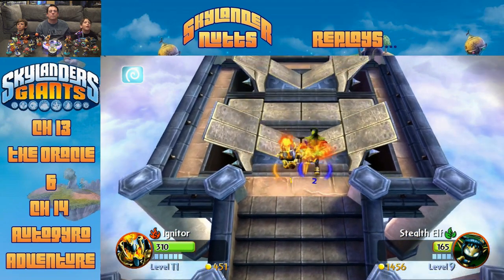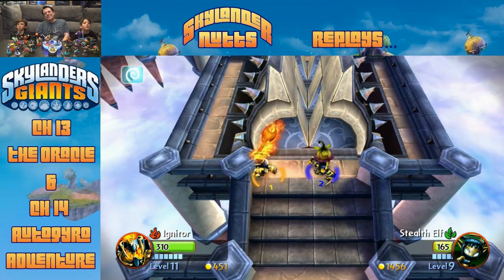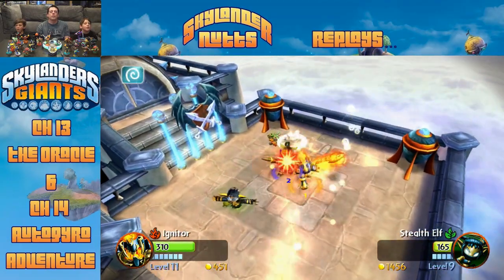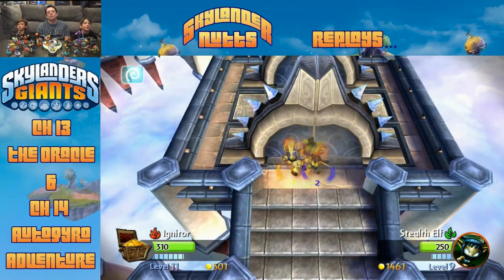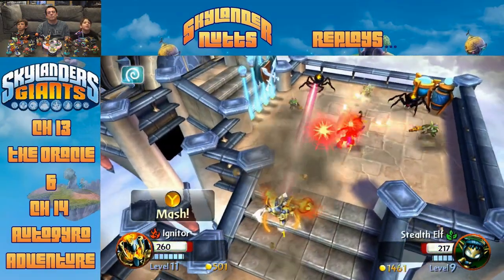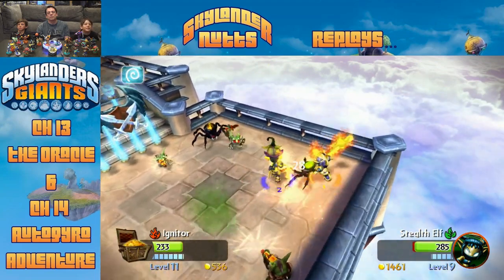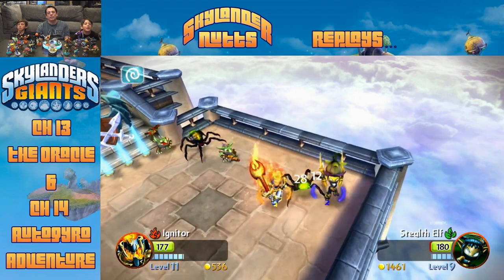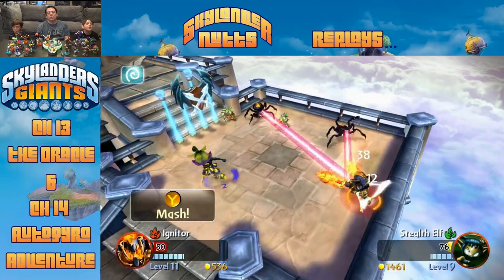The players wonder if the other creatures will be big or small depending on the choice. Then they discover the enemies are tiny - the gargantulas that were huge before are now tiny. This makes the combat much easier. They're supposed to be those big spiders from before, but now they're tiny instead.